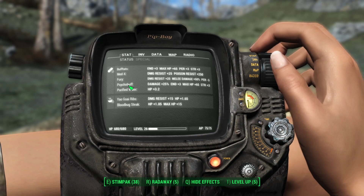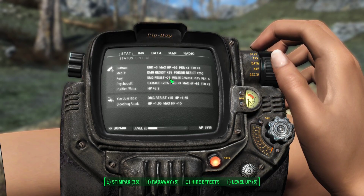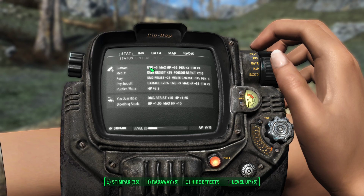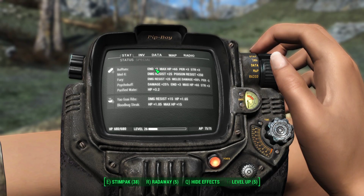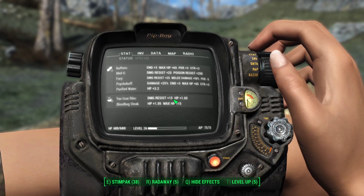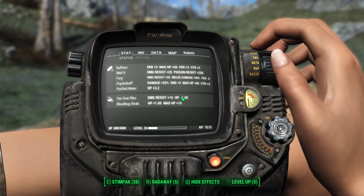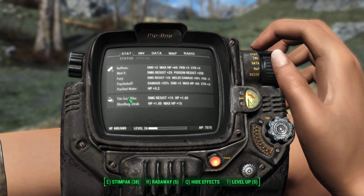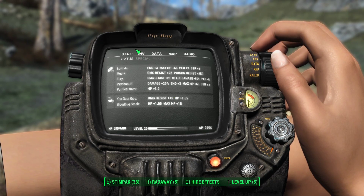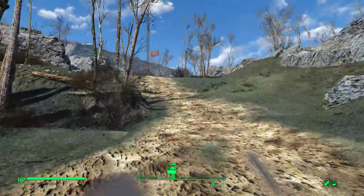Now we have Buff Tats, Medex, Fury, and Psycho active. They all give us Endurance and HP — Fury gives damage resist, Medex gives damage resist, Buff Tats gives Endurance and HP, so we have a lot more HP both from the straight buff and the Endurance bonus, plus 50 more damage resist. I also took Yao Guai Ribs, which gives a little more damage resist and importantly provides some HP regen so we start regenerating as soon as we get hit. I also took Bloodbug Steak for a little bit of extra HP.